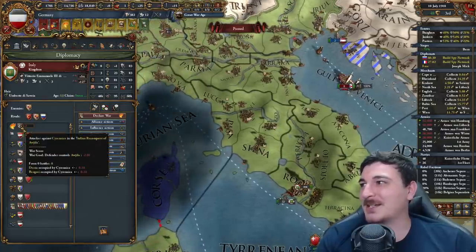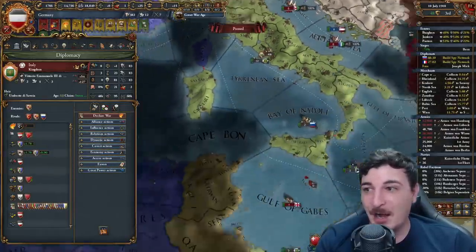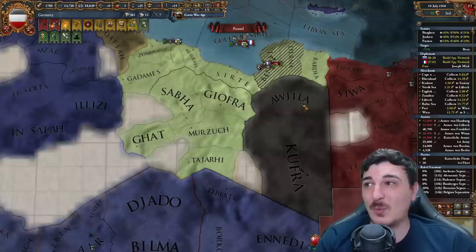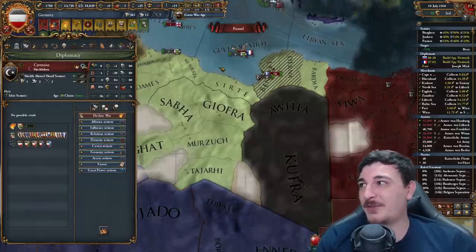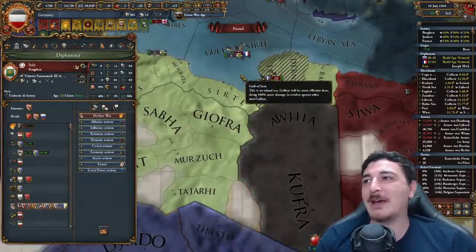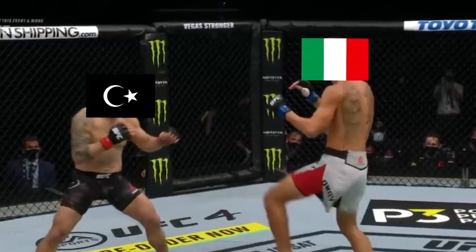Interesting how Italy is attacking Cyrenaica — they're doing historical Italy here. Cyrenaica has two provinces and 3,000 units against 48,000 Italians. My money is on the Cyrenaicans here.